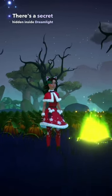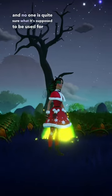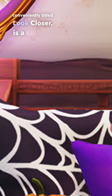There's a secret hidden inside Dreamlight Valley and no one is quite sure what it's supposed to be used for yet. Stashed away inside a Halloween promo picture, conveniently titled "Look Closer," is a code. But what is the code for?